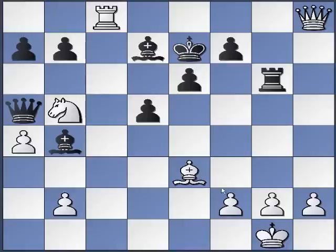Let's start with the method again — let's see the material. We have two minor pieces vs. two minor pieces. So we're down a rook. That's important because in some situations when you're down a rook, the correct combination might be to try to get a draw. Or if you're up material, a combination that just exchanges a bunch of pieces might be winning too.